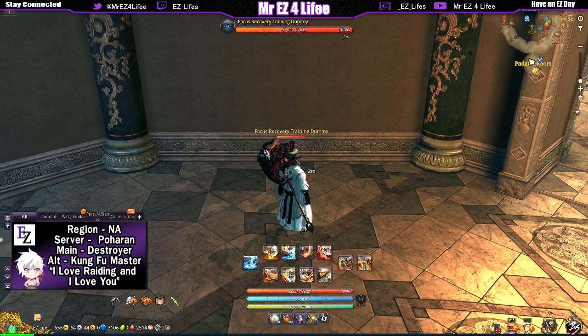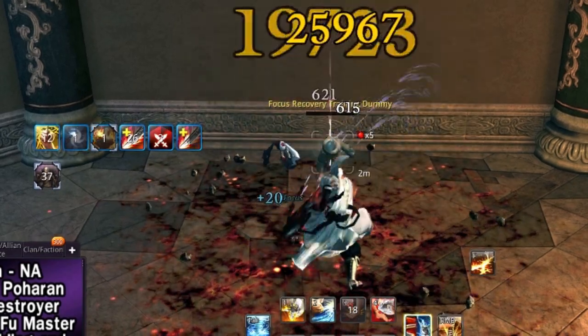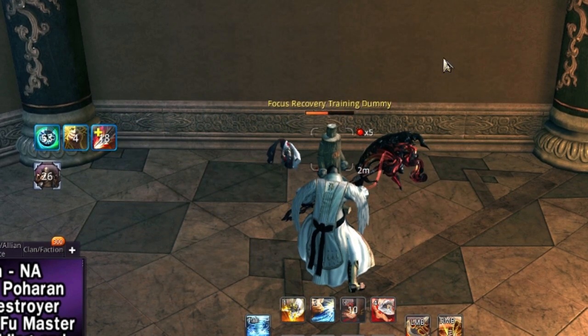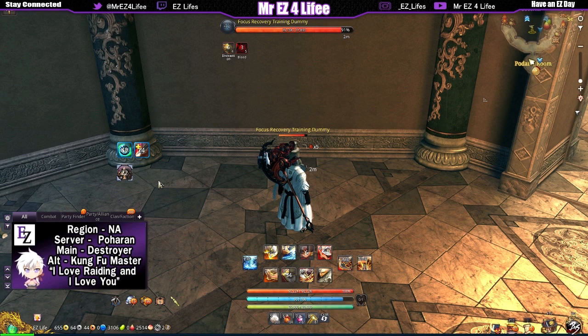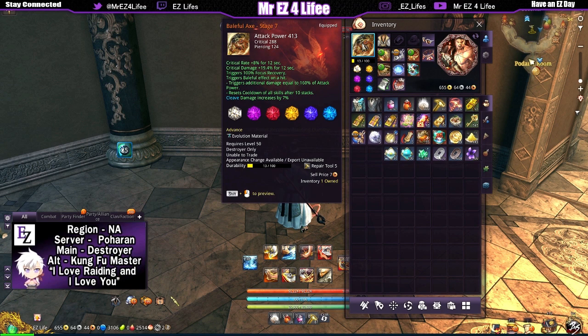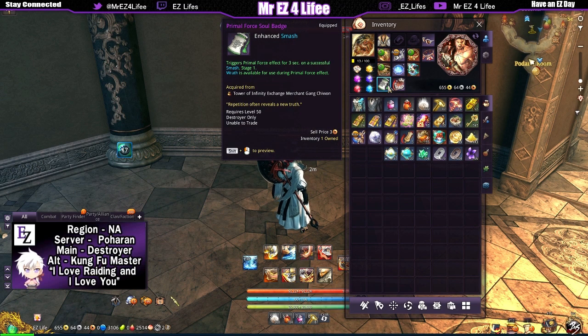45 seconds — let's see how much I can shave off with this badge. Keeping an eye on the fury and smash... and three more seconds of the primal force... and as you can see, 30 seconds — we ended off with 30 seconds. I was able to shave off 15 seconds of the fury cooldown with this badge, timed right with primal force. For you baleful users who don't have the cooldown reduction like serif users, with this badge timed with primal force you can get fury down by 15 seconds.